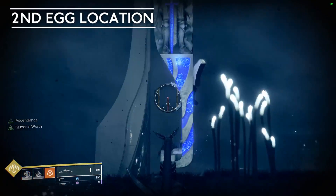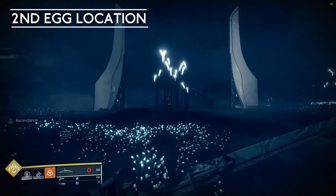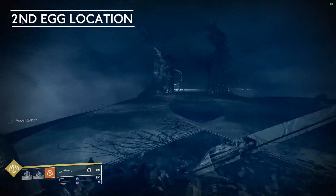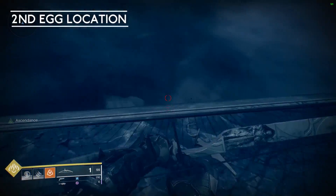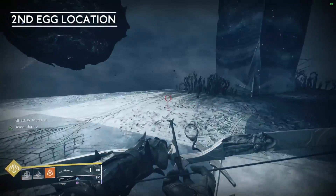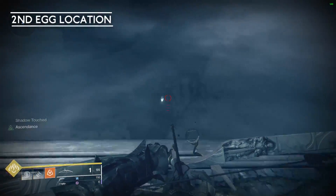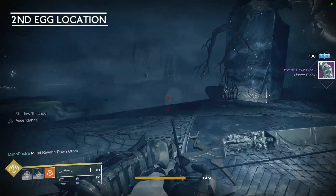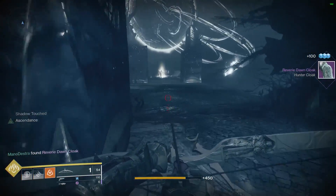The second egg is really easy. Look to the right of the portal and look for these two columns. We're gonna move through this area and go through two sets of pillars. It's possible you may have a Blight in this area — don't use that as a reference point. Use those pillars and columns to locate that second egg in this Ascendant challenge.